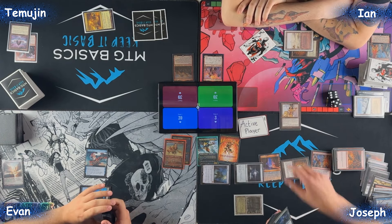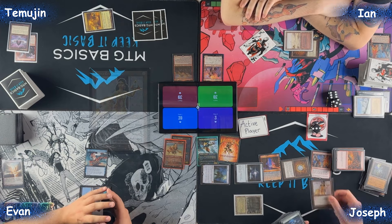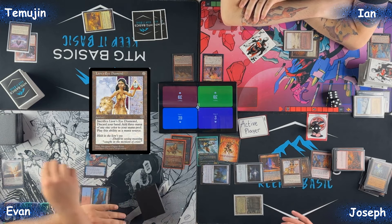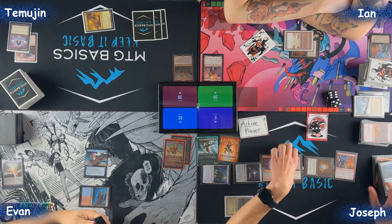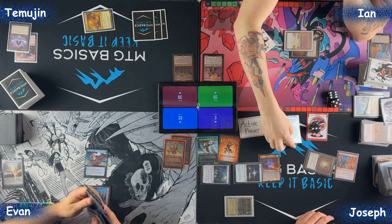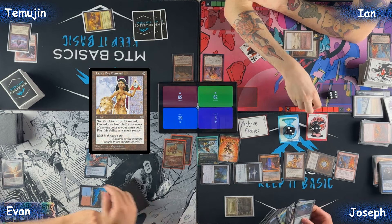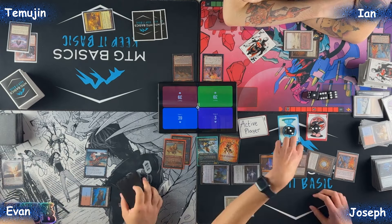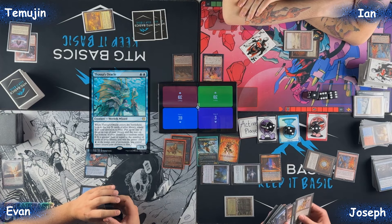I'm going to sac Lion's Eye Diamond for three red. Cast Lion's Eye Diamond — I have a trigger. Sac for three blue mana, cast Lion's Eye Diamond, exiling three lands. Draw. Three black mana. I'm going to cast Thassa's Oracle from the graveyard.